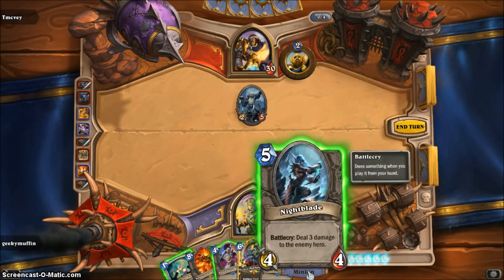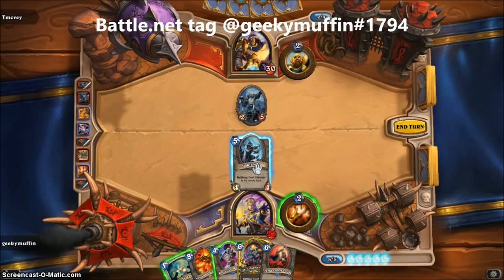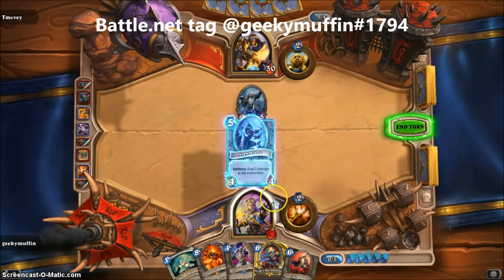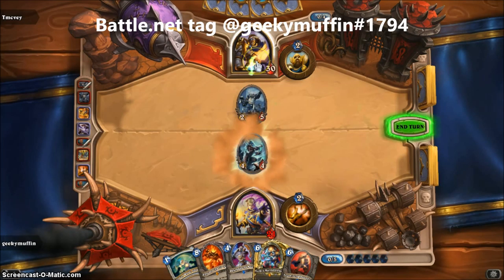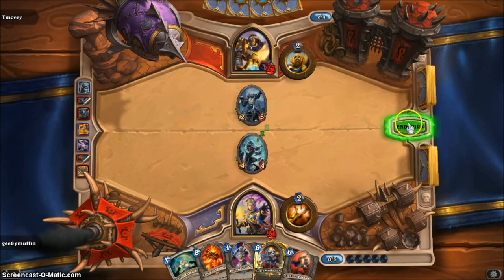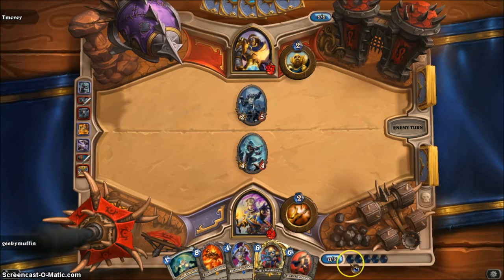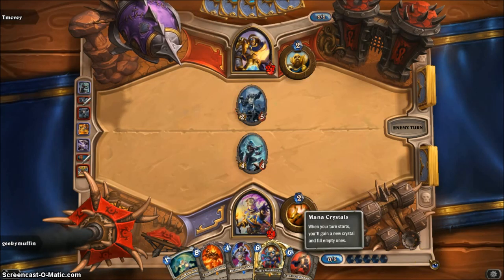I'm gonna move in with Nightblade — a Battlecry effect takes place automatically as soon as you summon him. I'm gonna deal 3 damage to the enemy hero, so he's at 27. That's all I can really do. I end my turn because I have zero out of five mana left. You can only have ten mana at one time, so eventually in later rounds you could play like five cards — it's pretty crazy.